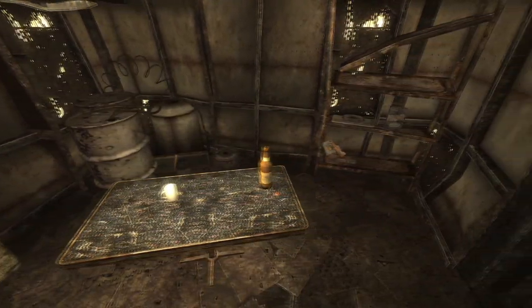Next up is Hell's Motel, found within the Mesquite Mountains Crater. Enter the building and head to the back of the room. On a table will be the cap.